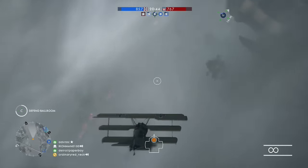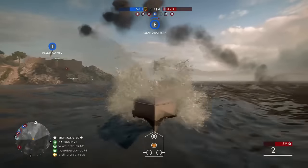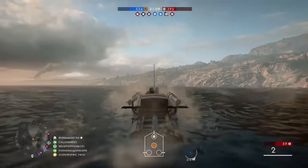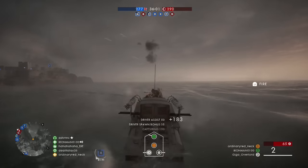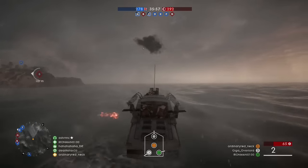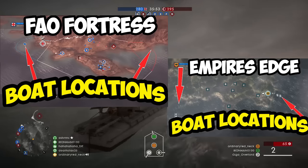For this glitch you will need to get on a map that spawns boats. I recommend going on Conquest, and either going on the map Foul Fortress or Empire's Edge. On the map Empire's Edge, two boats spawn, so there's potential for massive XP. Now spawn in a boat and go to the enemy's boat spawn.